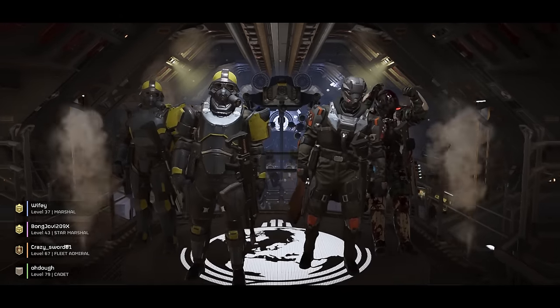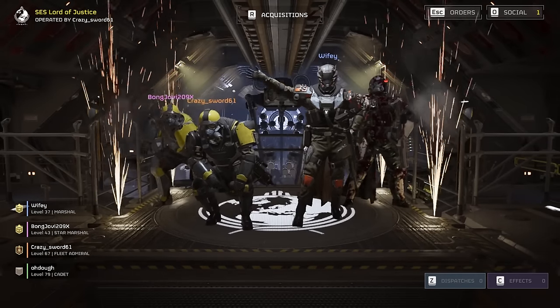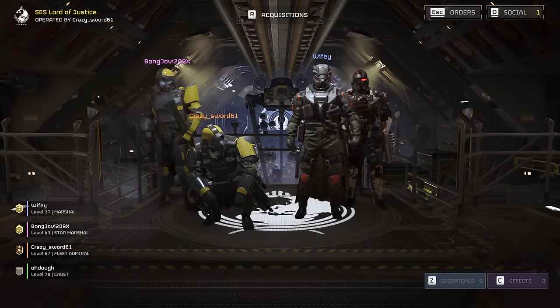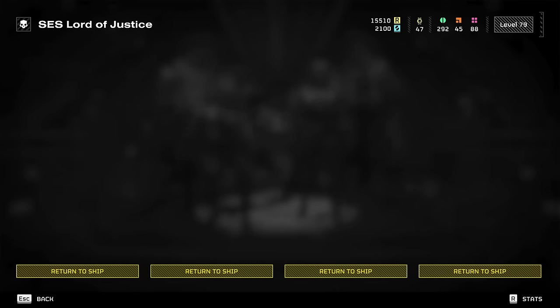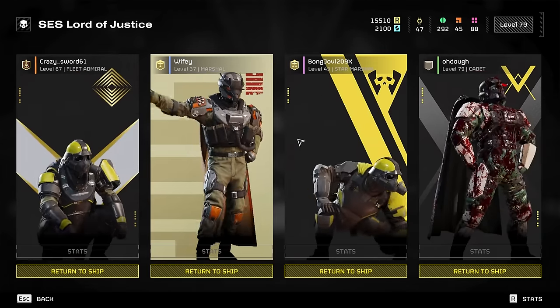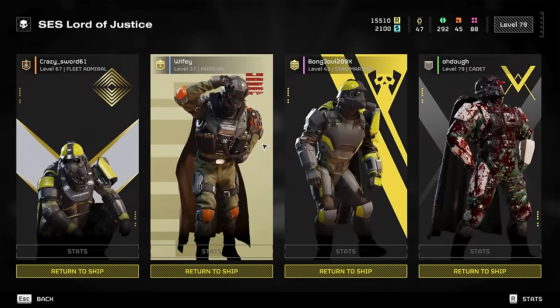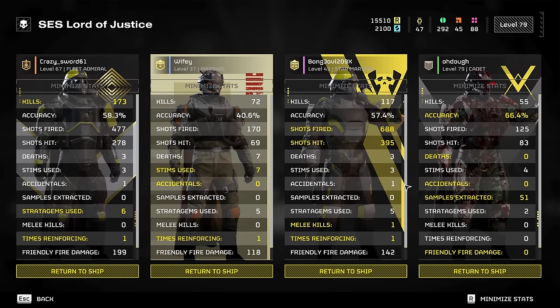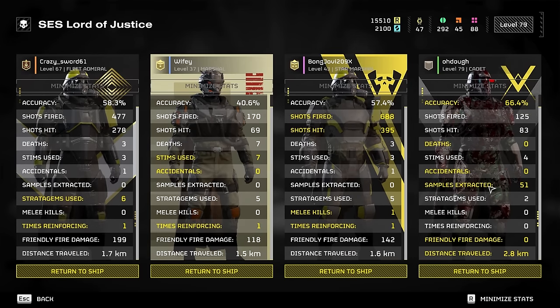I do believe that bugs are much easier for this mission in particular, simply because you can toss down the new napalm strike with the buffs, cluster bombs, or gas strike. If there's no bug making it doesn't do damage, and it does work. But 51 samples — not too shabby.